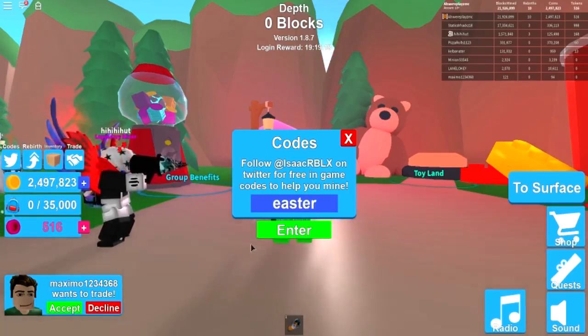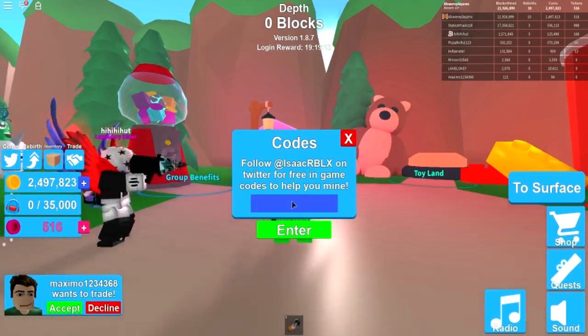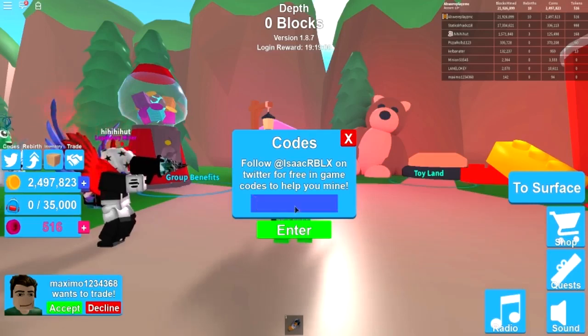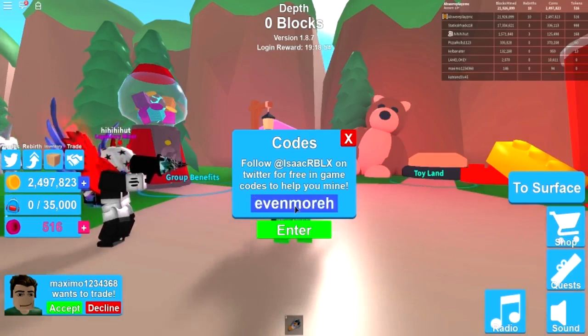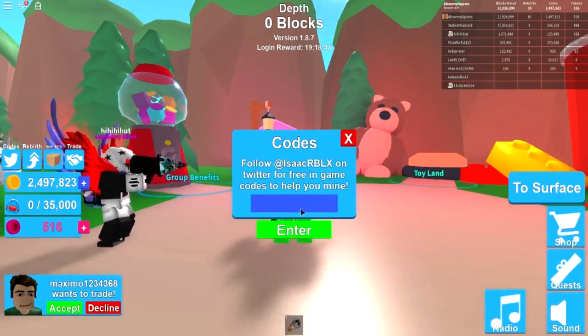The next one is 'easter' — this is from around Easter time — and it gives you a rare hat crate. The next one is 'hats!' with an exclamation mark and it gives you another rare hat crate. The next one is 'more hats' and it gives you a rare hat crate. The next one is 'even more hats' and that gives you another rare hat crate. The next one is 'rare' and it gives you a rare crate for skins.